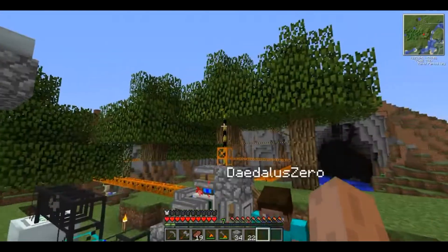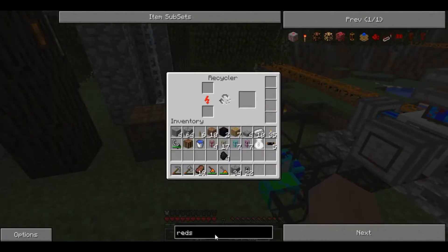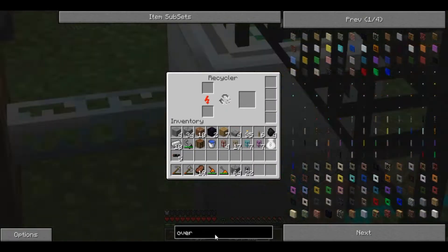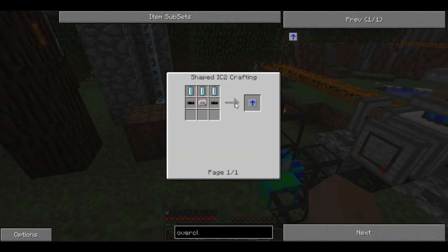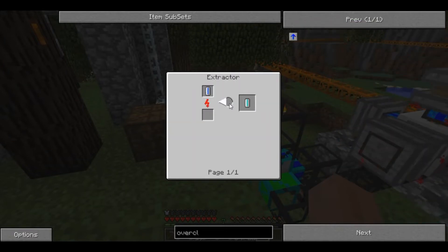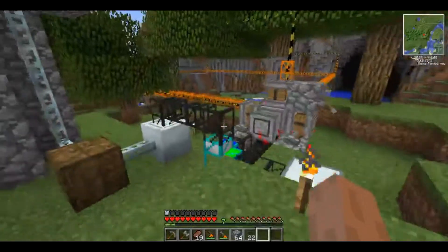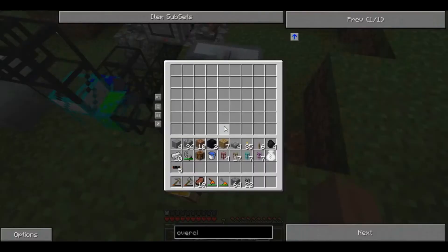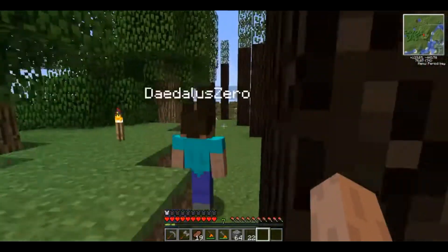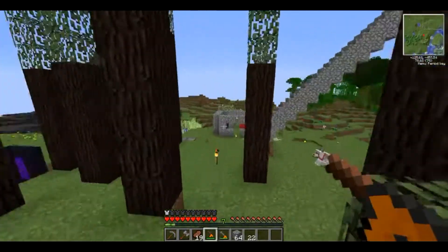We might want to overclock the recycler. How do we overclock it? We need to build an overclocker upgrade and put it in one of the four slots on the right side. It takes coolant cells, which take a water cell, which take an empty cell, which take tin. And we have plenty of tin.